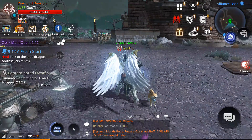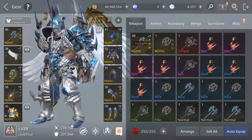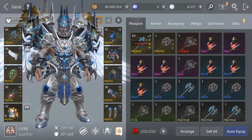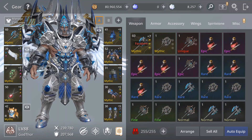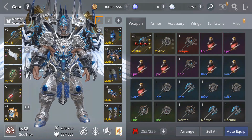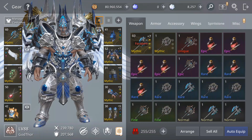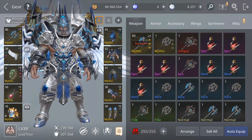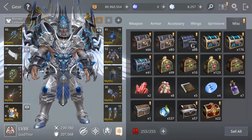And now guys, as you can see I'm level 88. Let's check my stats — I'm gonna try to max my wings. So 239 thousand attack and 207 thousand defense, it's okay. Almost 81 million gold, 8.2 thousand gems, and my inventory is stacked with all kinds of things.